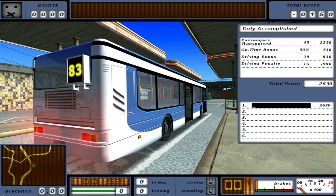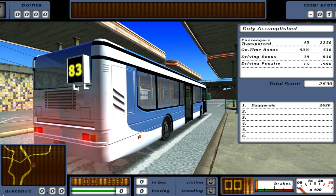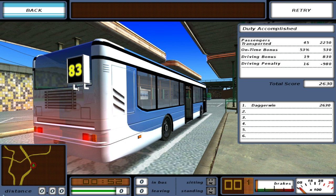Oh no - we have managed to get a score of 2630, because of a driving bonus. Well, I'm not surprised at the speed I was doing. And on time bonus - that's very similar. And of course our passengers transported: 45. And a load of driving penalties, which we can probably ignore. Anyway, I think we put our name in here - Daggerwin. Retry, back - can we do another one? Something different?